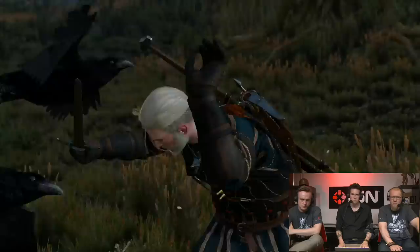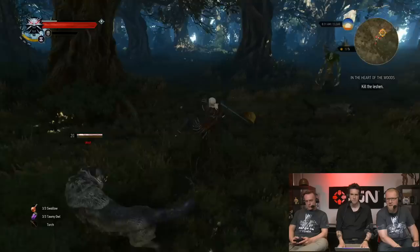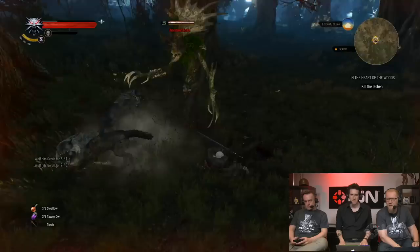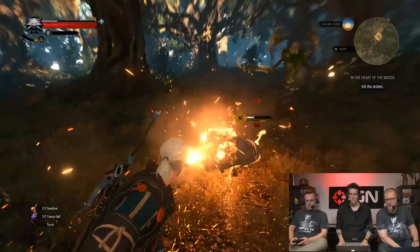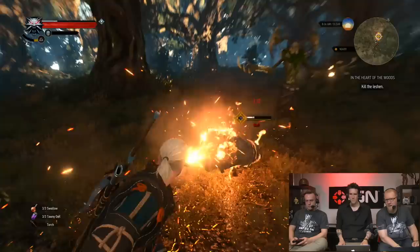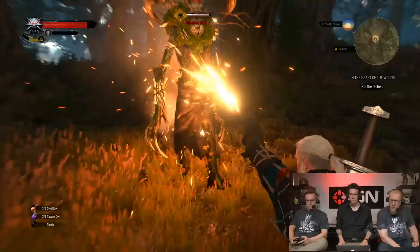We're getting close. The woodland spirit appears — the Leshen. I really like how this creature looks. Between this guy and the fiend, I'm very drawn to the antlers — antlers are just cool and creepy, especially accompanied by these claws and the tree bark-like body of the creature.